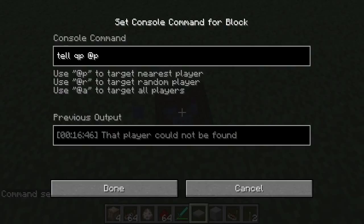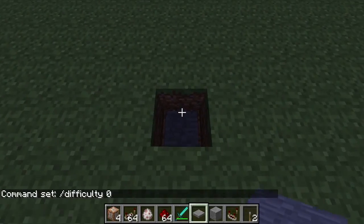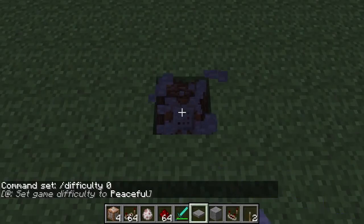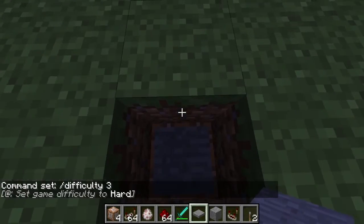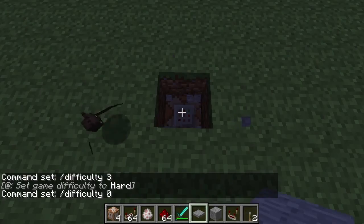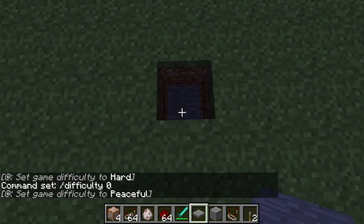Next up is difficulty. If I put 'difficulty 0', that sets it to peaceful. Don't leave it on this for too long — it isn't hard mode. I'm in creative anyway, but that's how you toggle between all the different difficulty settings.